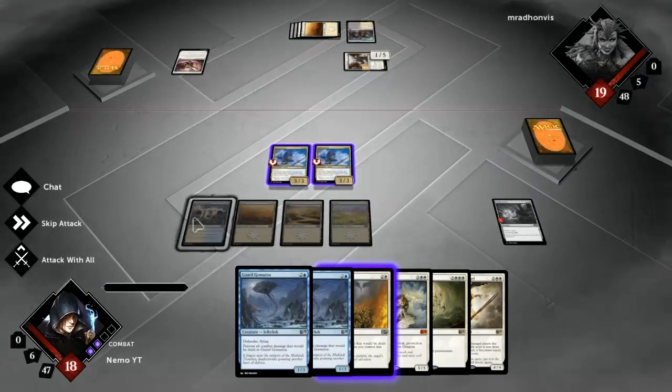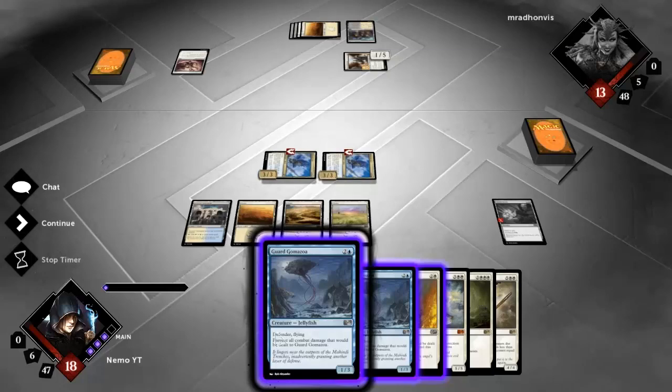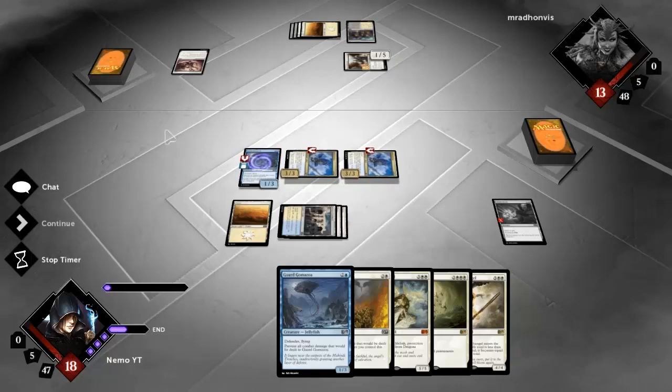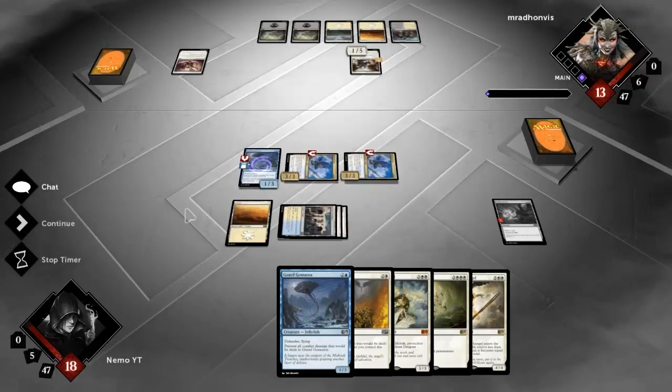I don't see a huge reason to play this card yet since I'm holding a mass removal spell, so I may just want it for later. I guess I can throw one out there though because it at least stops this thing from gaining life when it attacks me and may prevent him from getting one of those angel tokens. Seems like a good enough trade to do that.